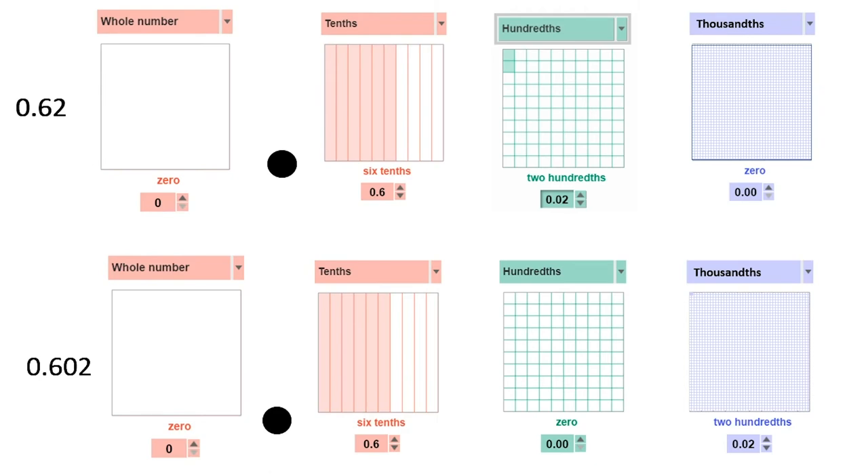In sixty-two hundredths, notice that we have six tenths and two small hundredths pieces — there are no thousandths. In six hundred and two thousandths, notice that there are still six tenths but there are no hundredths, yet there are two extremely small thousandths pieces.